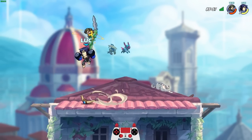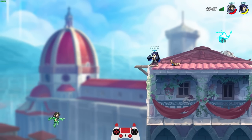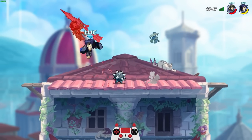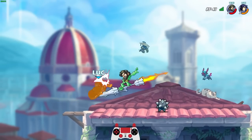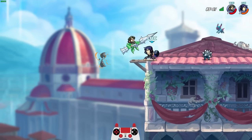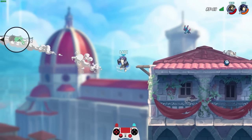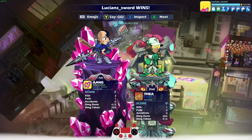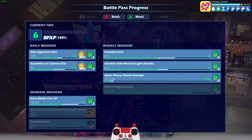I need a gauntlet KO. How did that not hit? I could also do neutral light and get a KO. He needs a little more damage. Oh that was good — don't do it... oh my gosh he did it. Please KO — nope. Oh that was his last stock, I didn't even realize. GG! So we got a gauntlet KO and a neutral light — yes! Look at that progress, that was actually pretty good.